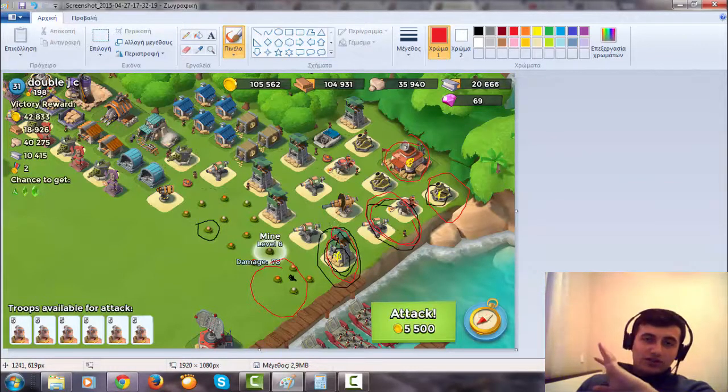We need three flares and maybe five smokes if I throw one here to avoid this boom cannon. With the shock bomb — what will I shock? Of course the flamethrower. I'll throw the shock bombs, and the second one if I have energy for two shock bombs — you need 19 energy: 7 for the first, 12 for the second shock bomb. I'll throw here to shock this flamethrower and mortar.